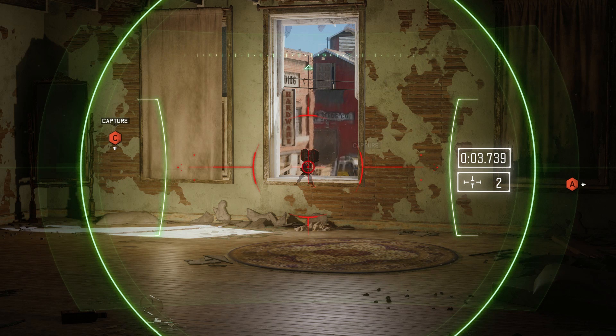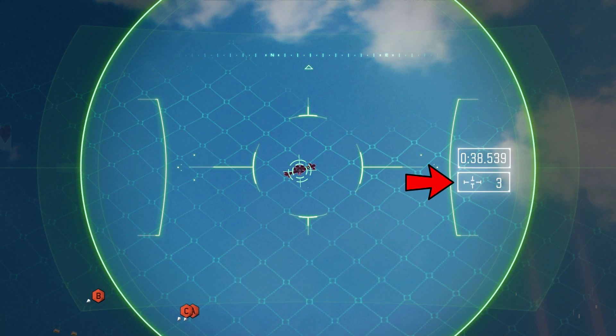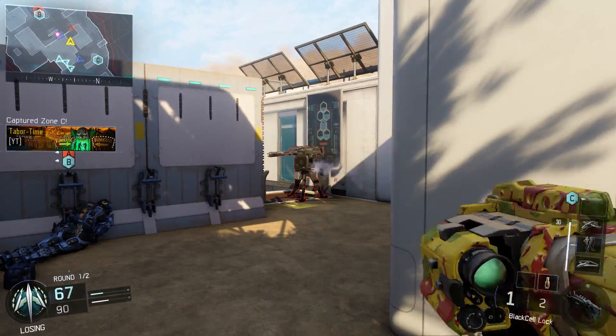Of note, the timer seems to be slightly glitched. Whatever the display time says, you have to add 5 seconds to it — when the countdown hits 0, an additional 5 seconds pops up. More importantly, the bottom number is how many rockets you need to destroy the streak. In this case you need 3 rockets to take out the hater. This information is actively updated, so if someone damages the streak, the number will update to show the appropriate number of rockets needed.